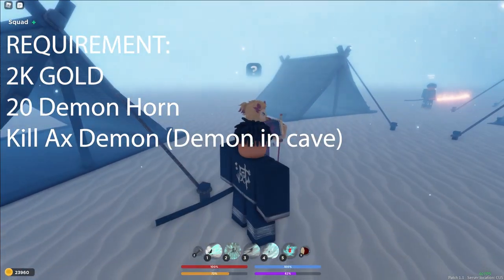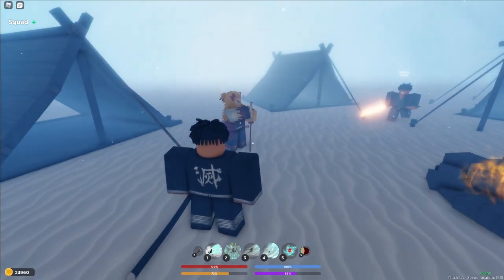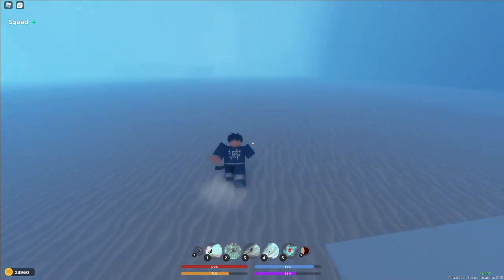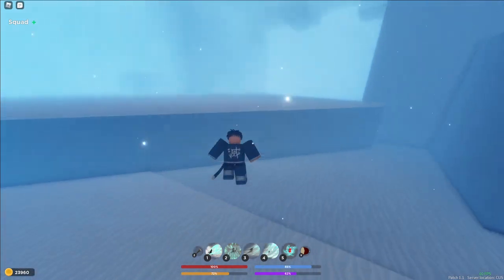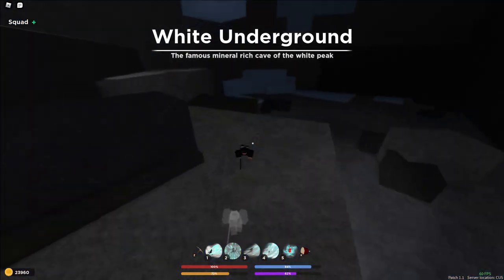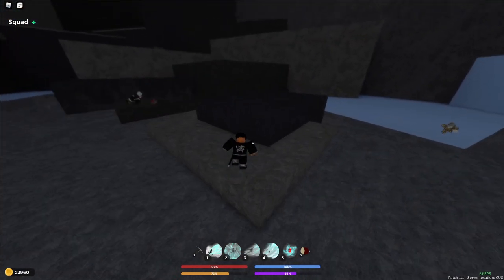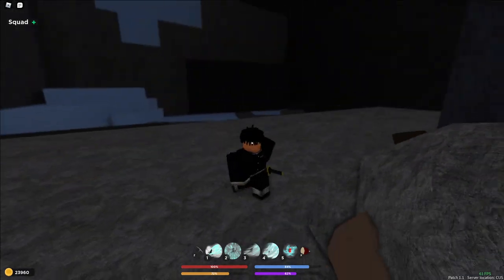To get Rengoku, you need 2,000 gold, 20 demon horns, and you need to defeat a demon cave boss. The demon cave boss you need to defeat is right over here. Pretty much the area that I said not to go to — that's where you're going now. Right in this cave here — the white underground — you're going to find a demon boss right over here. This is the one you have to kill in order to get Fire Breathing. So there you go — there's all the breathing locations and requirements.